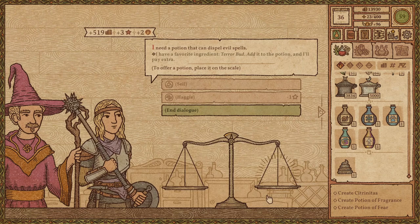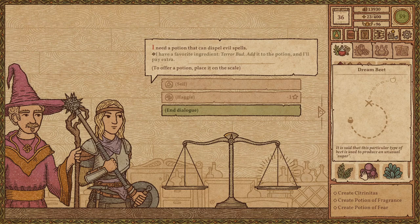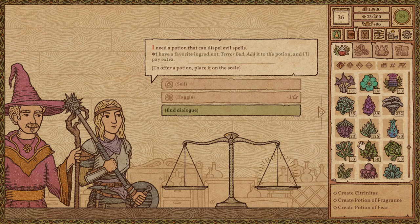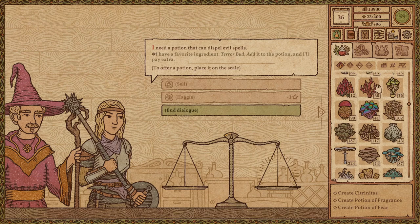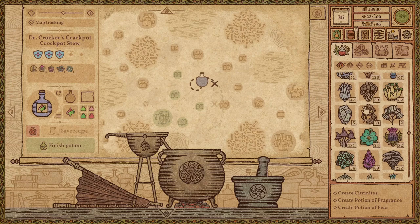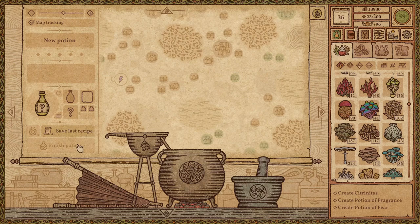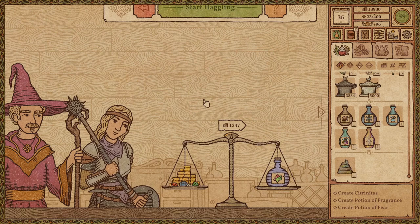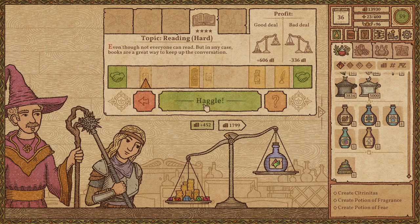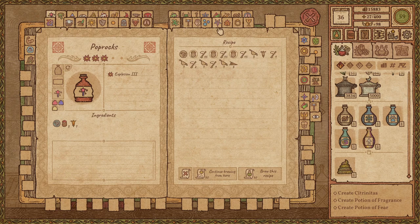Okay, here you go - haggle, haggle, haggle. He's so good at the game, I know it's unreal. Need a potion that can dispel evil spells and you have a favorite ingredient - terror bud? Is this like Air Bud's brother? I have no idea what a terror bud is. It's gotta be a mushroom. You need a potion to dispel evil spells - there's gotta be anti-magic. It's gonna be hella expensive but I'll add you, finish you, and it's selling for 1900 - I'm literally rich.